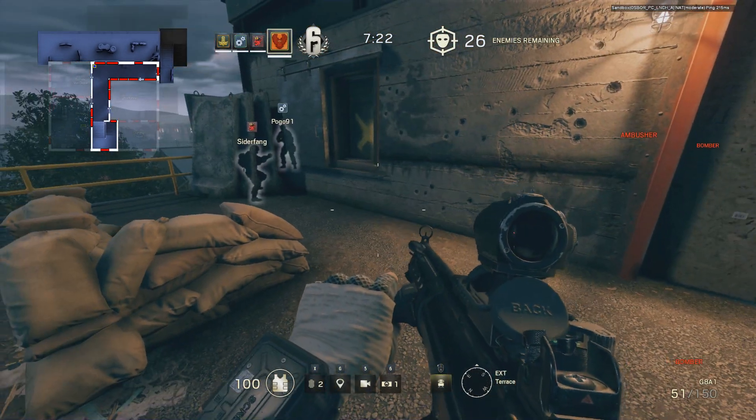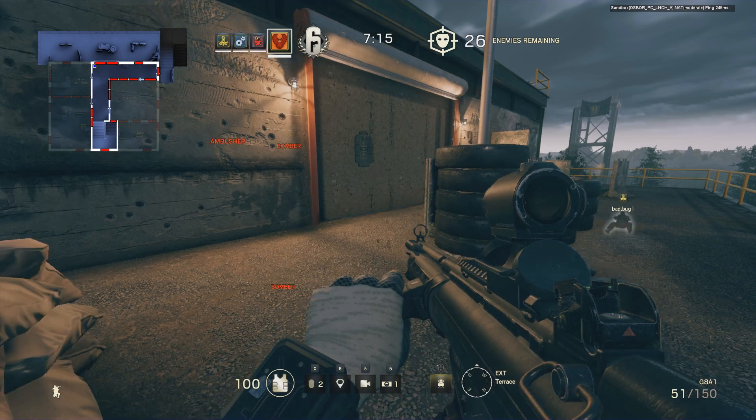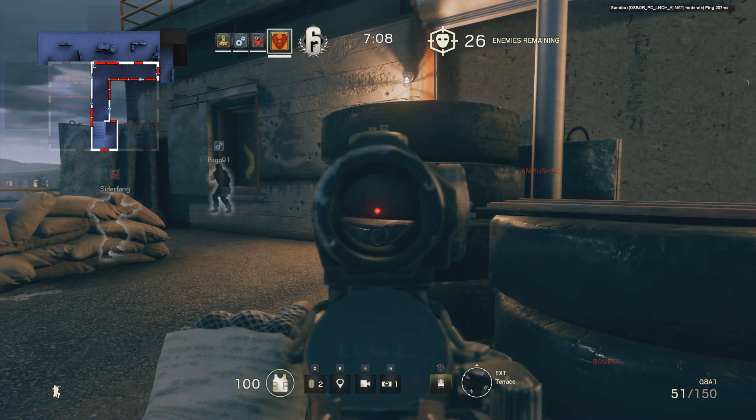Here we are on the third floor balcony outside the hallway. We have the option of breaching in through the window to the left, which leads to the hallway, through this chipboard wall also leading to the hallway, or through the window on the right which leads to the ballistic mat depot.